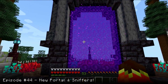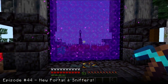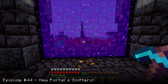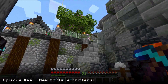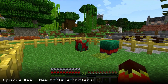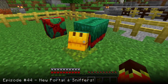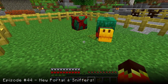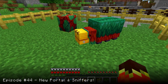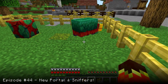Here we have it — our new portal, working portal. I'll just go ahead and move the portal down in the Nether to the correct position. It's functioning, and we can get rid of the other one. And here we have a snifflet — a little sniffer. They're supposed to sniff around, and if they find something interesting, they start digging.